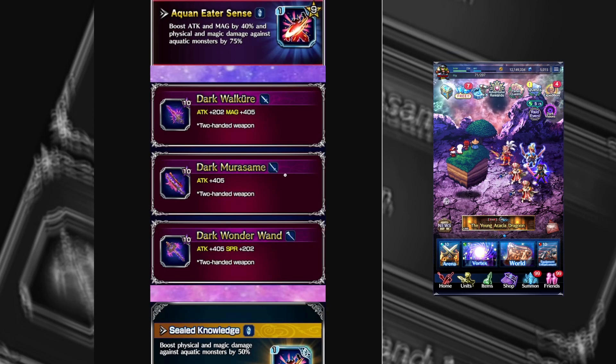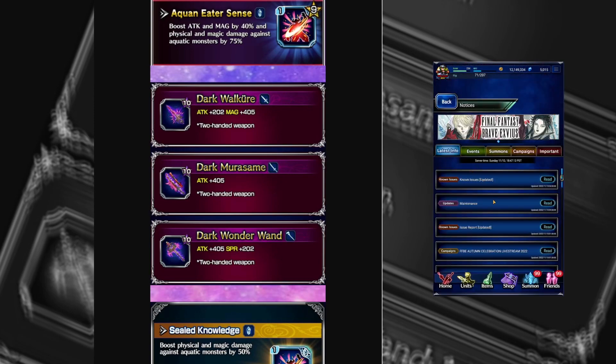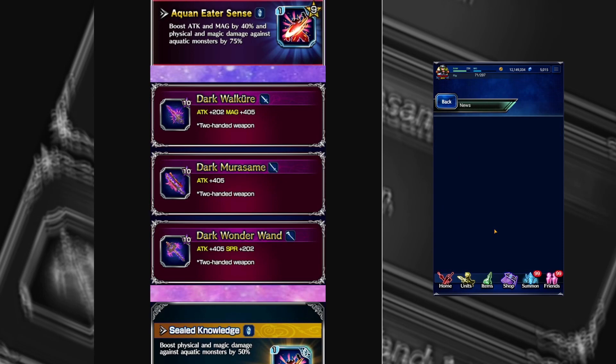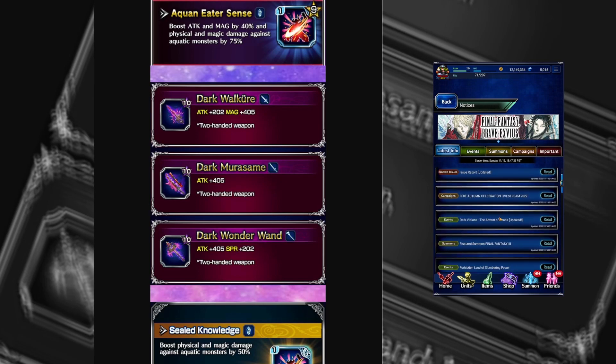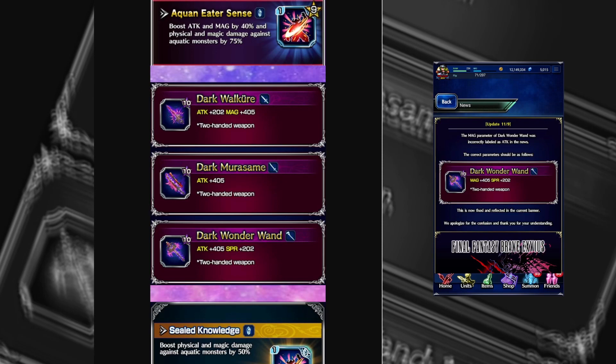Now we've got the Dark Visions weapons. I made this graphic before they updated the news, so the graphic still has the attack on it — I'll bring it up in-game. The TDH meta, if it wasn't taking off, it's really taking off. So the sword in particular — did Golbez really need to get just that much stronger in one week? 405 flat magic on a two-handed weapon, so the variance — he gets that for Meteor.